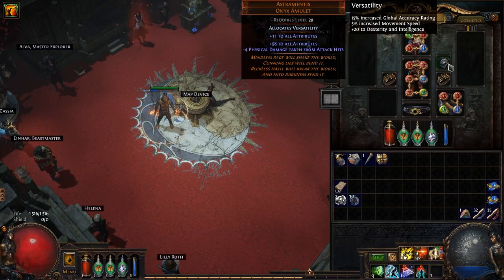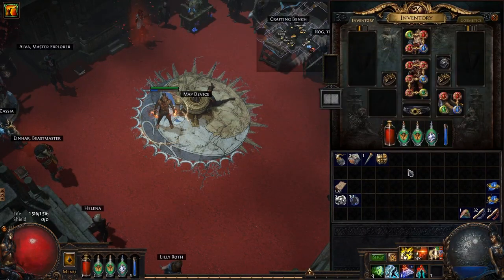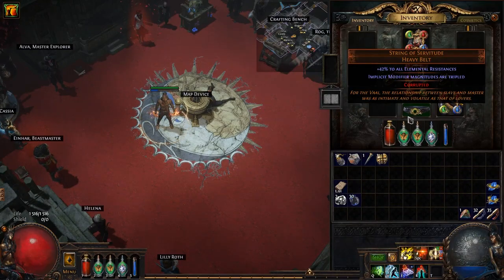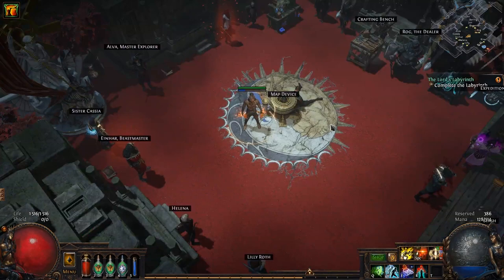As an amulet we use Astramentis and allocate it with Versatility if you have the oils or currency to buy this — it gives us a lot of attributes and fits quite well. In the flask tab you can use whatever you want, but I recommend one or two Quicksilver flasks and then whatever else you want.